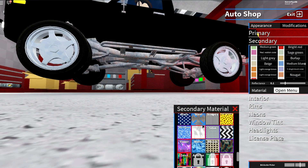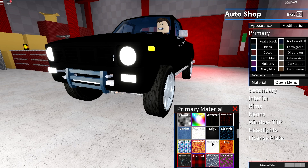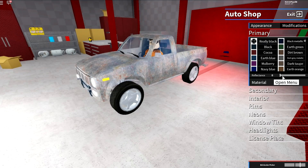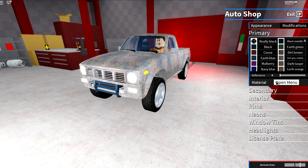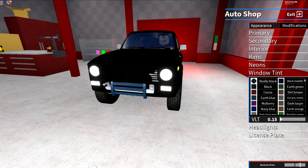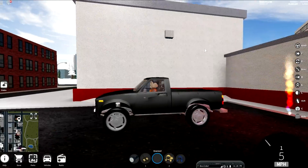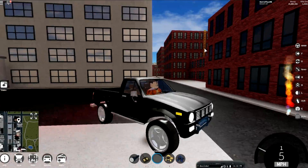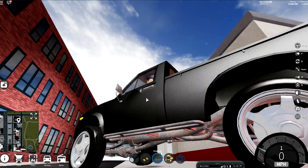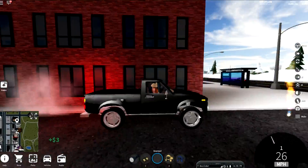I didn't know they had a steel material — this is really good. We're going with that for the primary as well. We're going to make it really black but the black doesn't cover the steel so we'll leave it. Window tint as well, why not — I just want to make this thing look cool. She's all done. I changed the front and rear attachments, changed the material to steel so the underside looks more legit, and changed the rims to a silver.